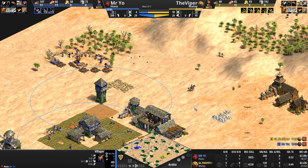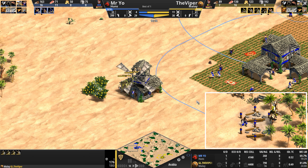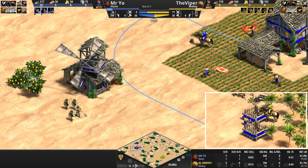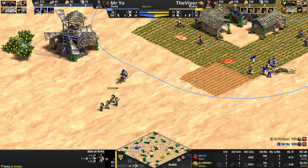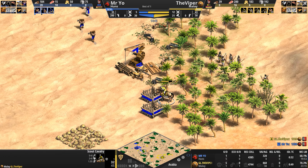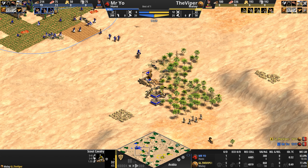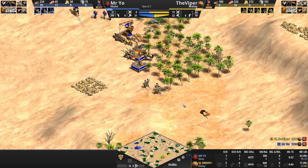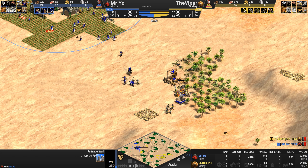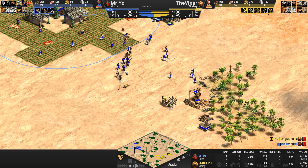And now the archers — what the hell happened here? Mr. Yo tames the beast! Says, you know what, I'm going to domesticate you, break your will, as you attack lions to make things safer in my settlement. He manages to corral and pen in one of these scout units. Always fun to watch these high elo players — sometimes little things like this happen.